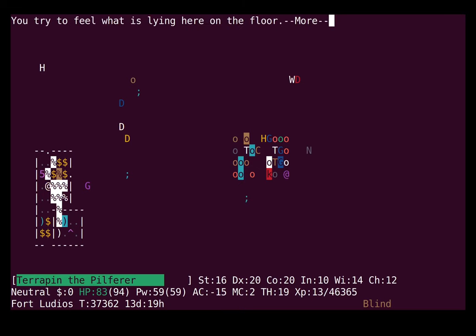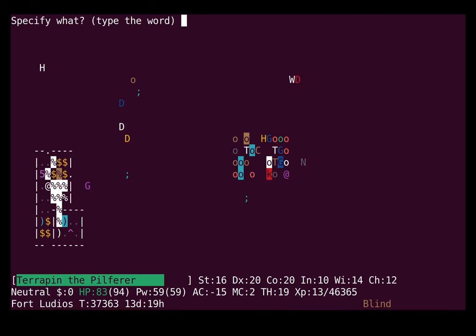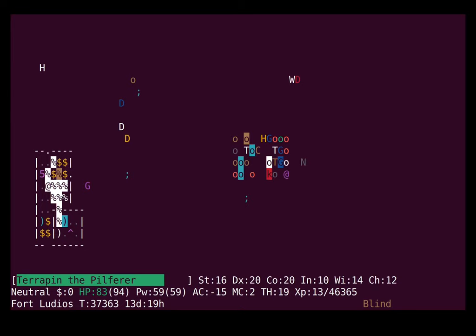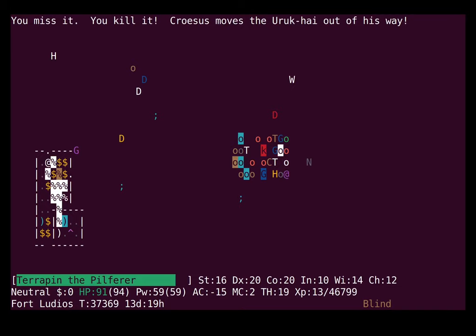Beholders have an 8d8 bite, which sounds pretty bad, and I mean technically it is. But between the fact that they are speed 3 and they are skittish, most of the time they don't even attack you anyway when they have a move. In practice I can't remember the last time I've been bitten, honestly. I can certainly remember the last time I've been stoned, disintegrated, or cancelled though. I'm keeping that blindfold on.